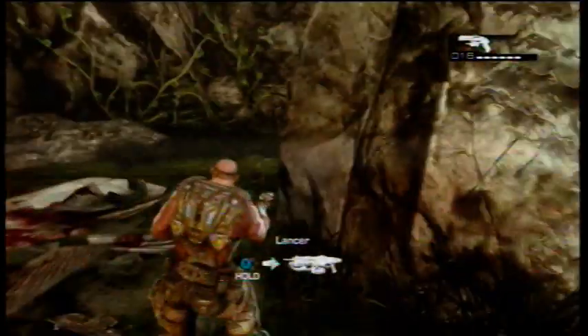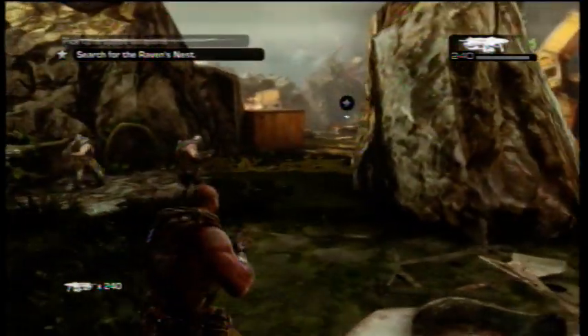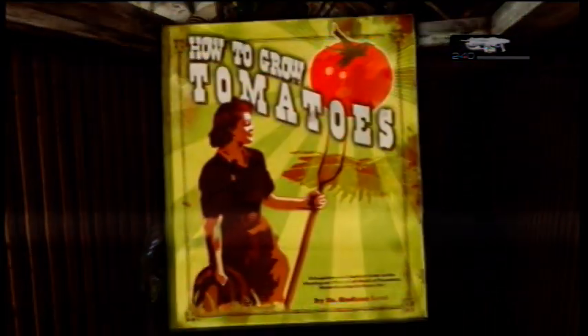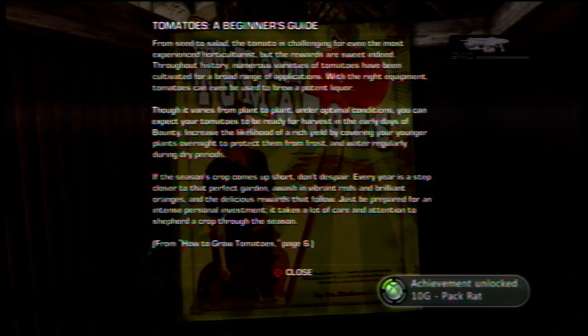Here in Chapter 1 — I think it's called Shipwreck or something — you're playing as Cole and you can get the first collectible right here in this container, just kick it in. There's your 'Tomatoes: A Beginner's Guide.' I got the Packwreck achievement.